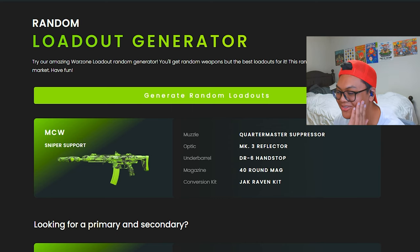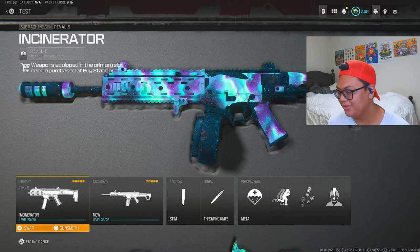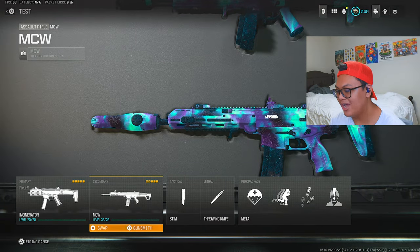Oh my god — MCW! And apparently the Jack Conversion Kit is better than the Static and Super Eye, which I don't really believe, but if JGOD and other people who play Warzone every day are saying that, I believe them. We got an MCW class — that's clutch. Quartermaster Suppressor, Mark 3 Reflector, DR6 Hand Stop, 40 round mag, and the Raven Kit.